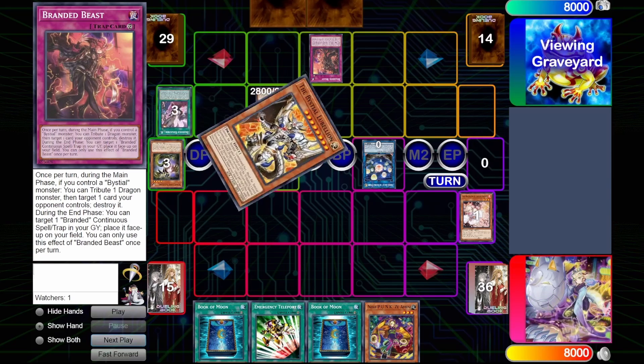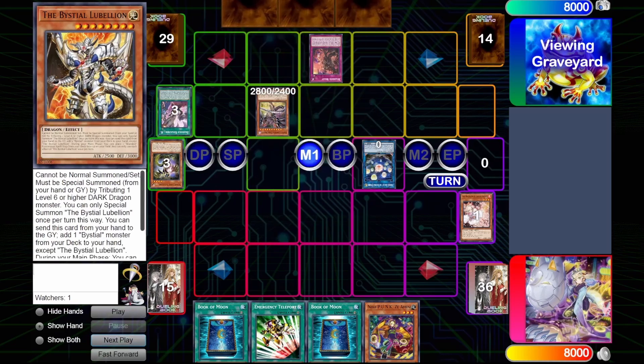So the rest of his combo resolves here. Safer adds Lubelion back to hand for follow-up, and he passes turn. Branded Beast will search the Regain, and we get to draw.